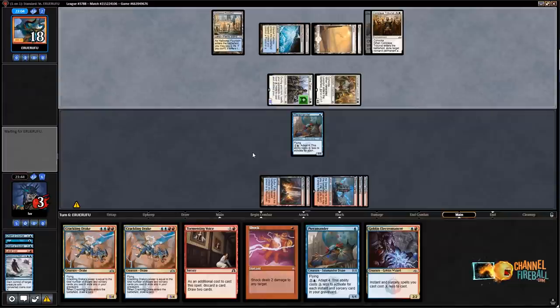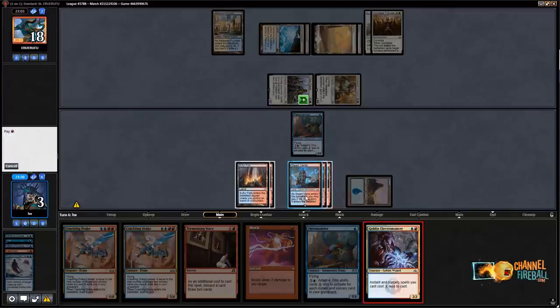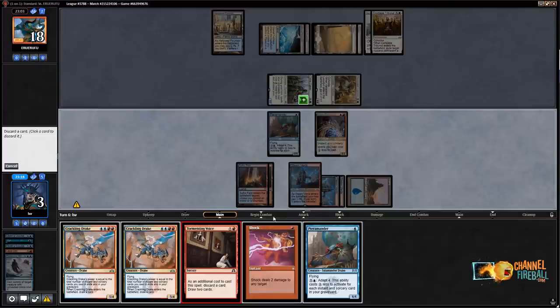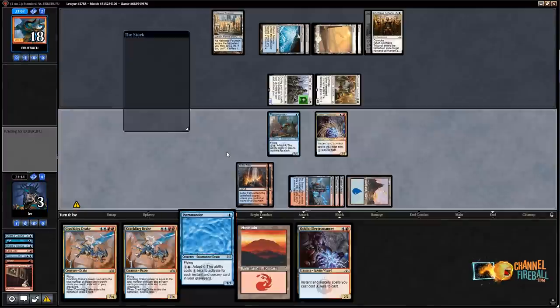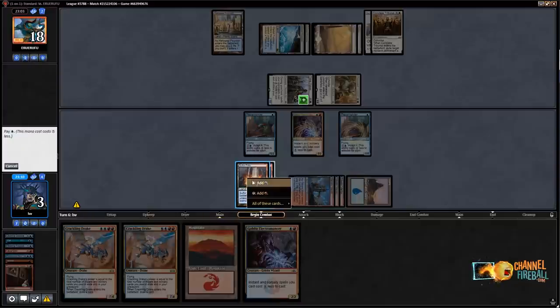My opponent's hand was not a keepable hand. I have five cards in the graveyard — I could go Electromancer, Tormenting Voice discarding Shock, that puts seven in the bin, so I go Electromancer, Tormenting Voice, Terramander, then level up both Terramanders. That sounds pretty nice. Discard Shock, play a Terramander, and pass. Actually I should level these up now because of the Tithe Taker. Level these up, pass — then with double Crackling Drake in the mix I can get some good blocks.